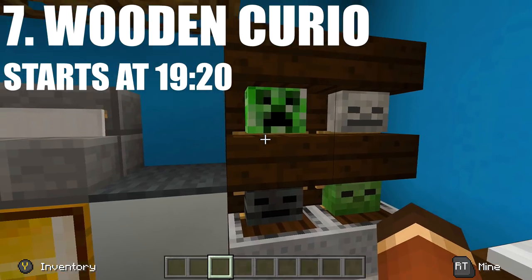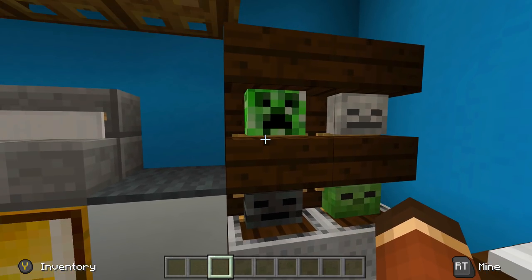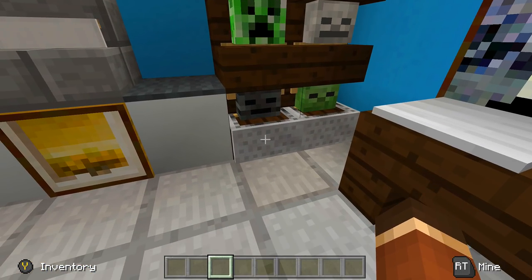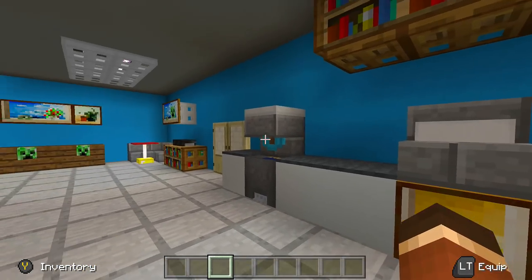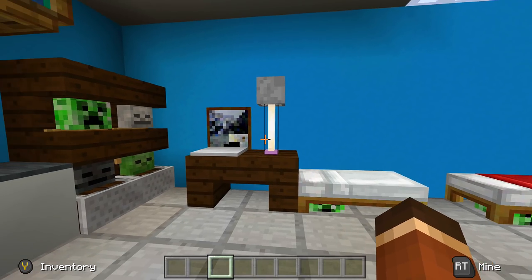Next up we have a wooden curio set where we can put our little armor stands with all our mob heads to really show them off. This would be good for like a kid's room or a collector's room. If you can't put your armor stand inside of minecarts, it's going to look a ton of times better because then you don't have to worry about seeing those minecarts.